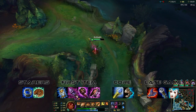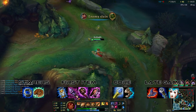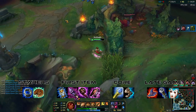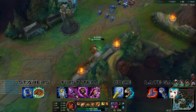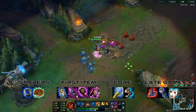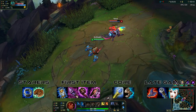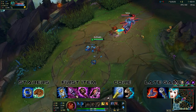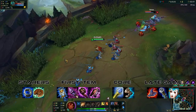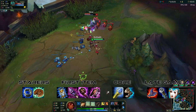Next, let's talk about what you want to build on Taliyah. You really only have one or two core items on this champion, which makes her fun to play since the build does depend on the matchup. The two items that are core on her are Rylai's and Sorcerer's Boots — I go these two items every single game, no matter the matchup. Rylai's just synergizes so well with her Q ability, so definitely look to get that as your second item every single game on Taliyah.